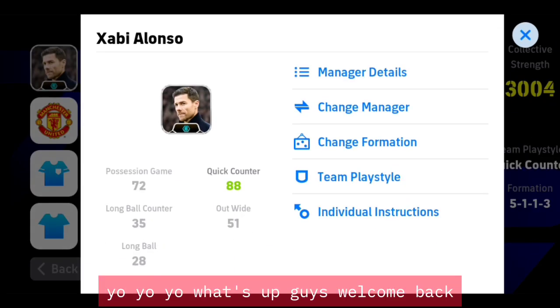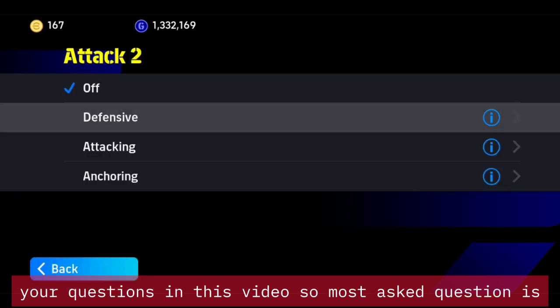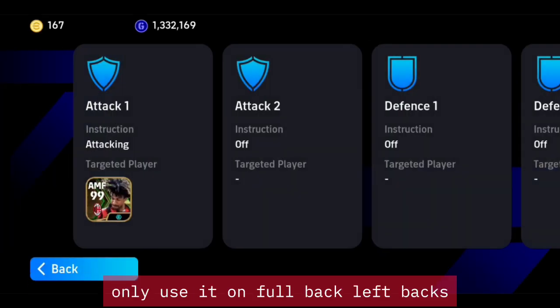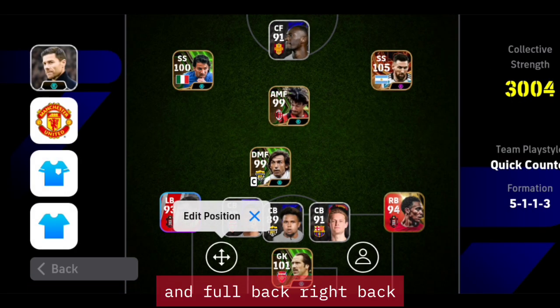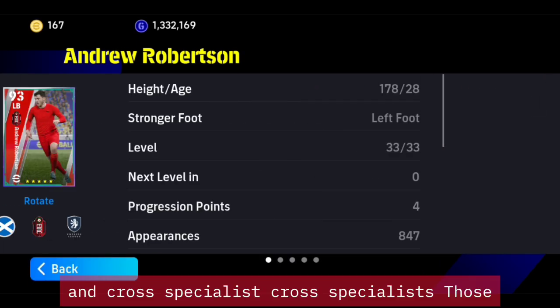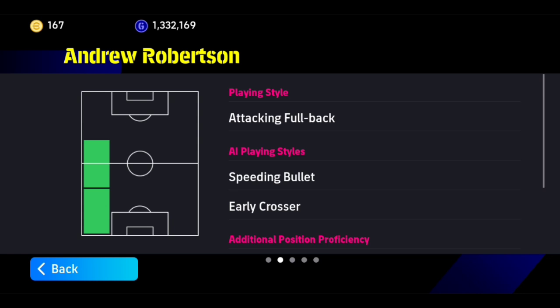Welcome back guys. The most asked question is: when do I use the defensive instruction? I only use it on full back left backs and full back right backs. But currently I'm using attacking full back and cross specialist — those kind of right backs and left backs don't attack like full backs actually attack.